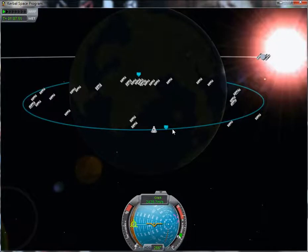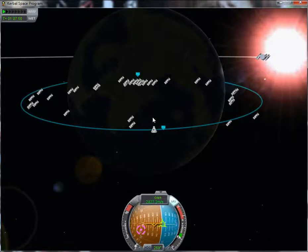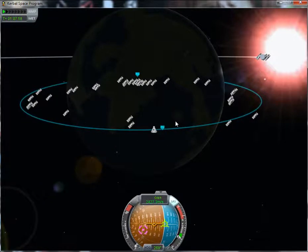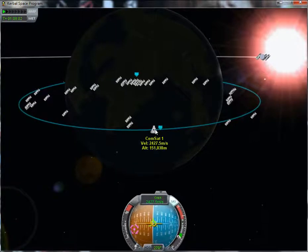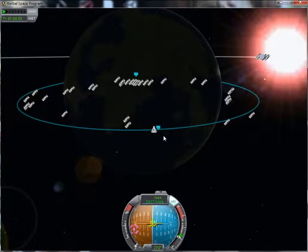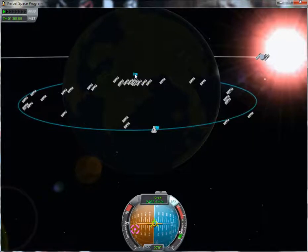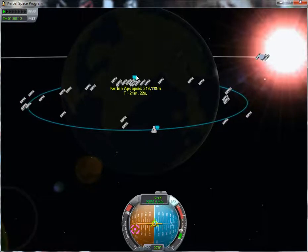Essentially it means that you'll have to aim slightly ahead of the point where you want to land. We'll go for this ocean here — it's a nice big body of water and relatively close to the Space Center. And we'll have enough rocket fuel left to compensate some as we come down if we need to.